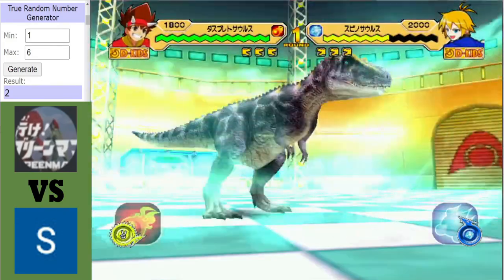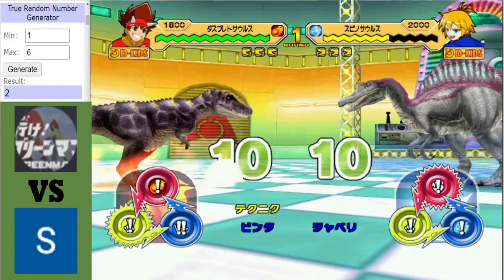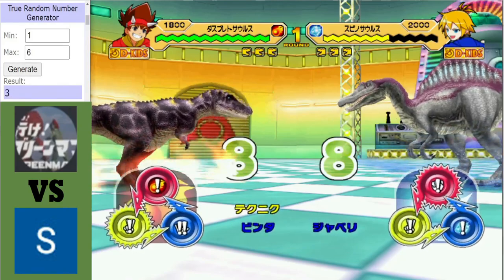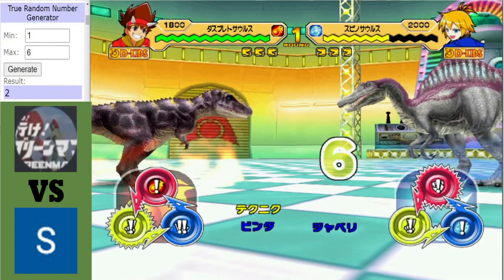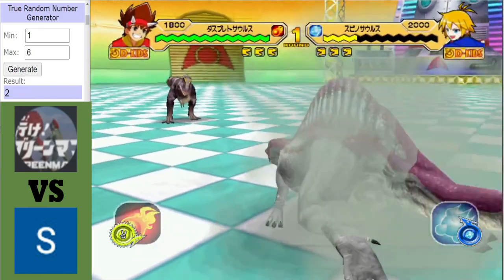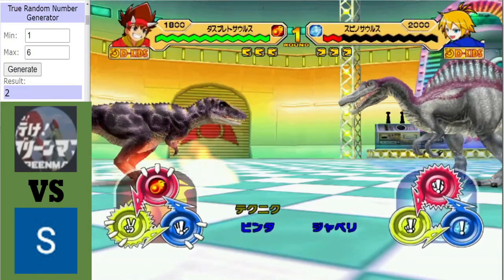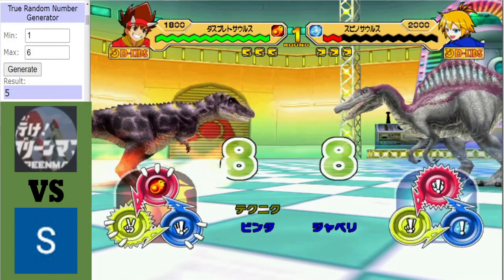Disciplinosaurus starting off with a crit — pretty good start. Another crit from the Disciplinosaurus! With only one fire move it's already winning. Look at that Spinosaurus with health in the red — the Disciplinosaurus right on top early on.